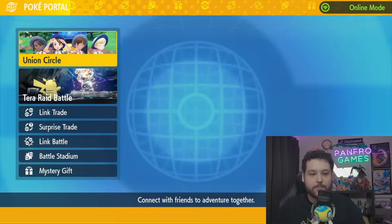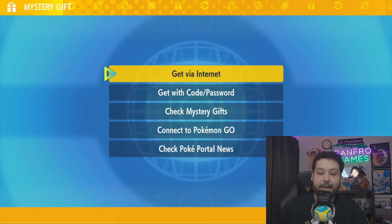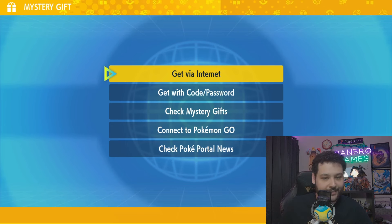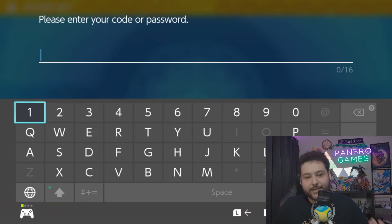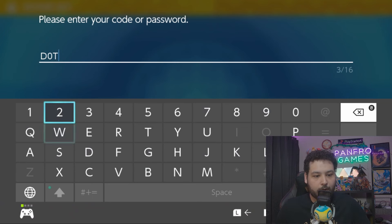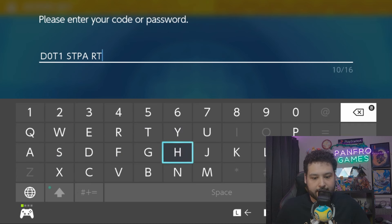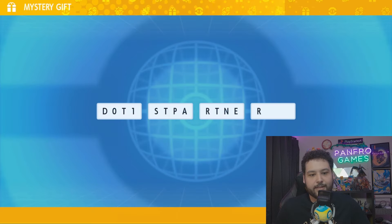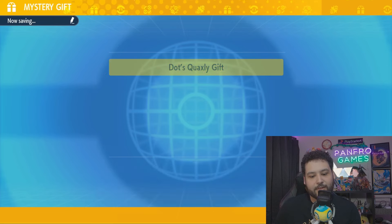We're just gonna go to our Poke Portal, go online, and then go down to Mystery Gift. Today's mystery gift lets you get Dot's first partner, which is going to be Quaxley. Once you connect online, you just want to type in the code: D-0-T-1-S-T and then PARTNER — so 'Dot's First Partner'. It'll connect to the internet and we'll be able to get this Quaxley.